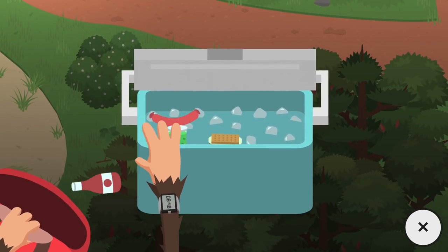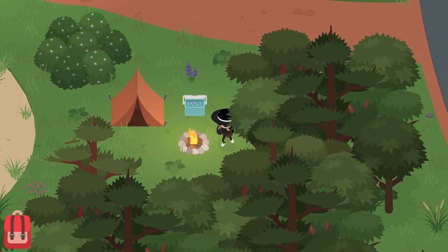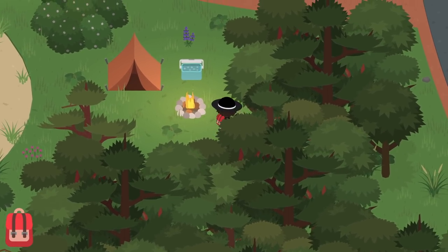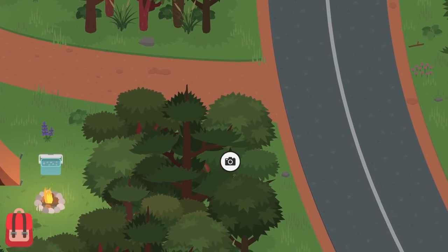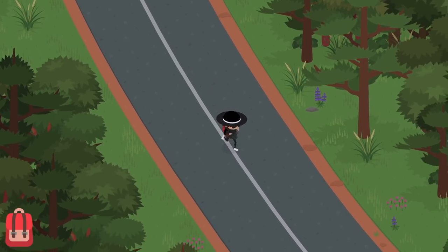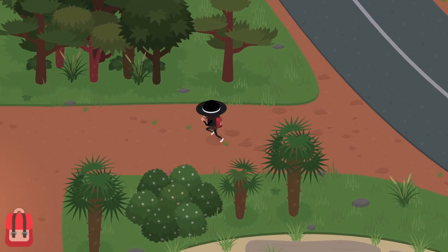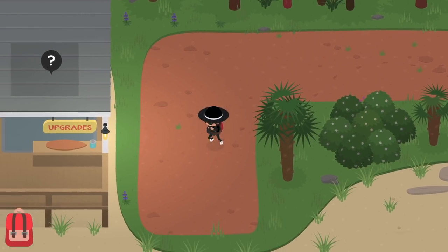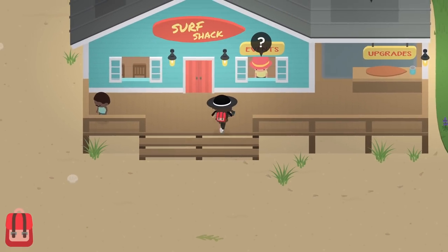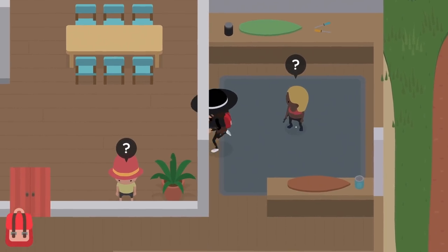Oh look at that — a picnic! Definitely want that. Let me grab this. Without a boat we're not going to be able to do much, but let's keep exploring since it's not nighttime just yet. Oh look at this — I'm guessing this is where we're going to be able to use our surfboards. And this guy is probably going to be able to upgrade them.